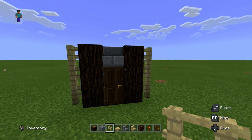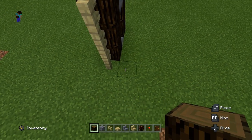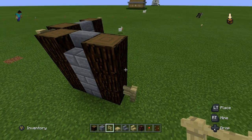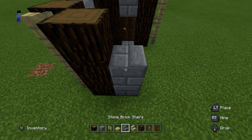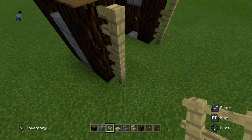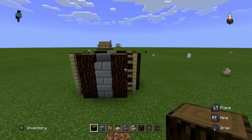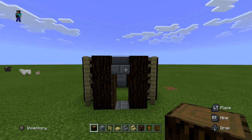Now we're going to make each side of the square bottom the exact same as the front, except instead of having a door on every side, we're going to replace that with two stone brick blocks. So on the right side: three spruce wood, two stone bricks, stone brick stairs on top, three more spruce wood, and three more birch fences. We're going to do the exact same thing on the other two sides — three spruce wood, two stone bricks, one stone brick stairs, three more spruce wood, three more birch fences. The right, left, and back sides should look identical, and the front should look the same except with the door instead of stone bricks.